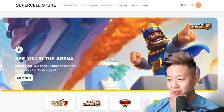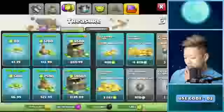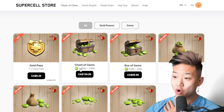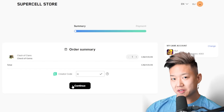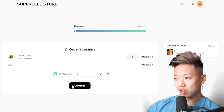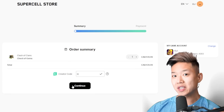What else can I buy in the Supercell store? Just gems — that's fair enough. In Clash of Clans it's the same thing as Clash Royale: $139 Canadian for 14,000 gems in the app, or 15,400 gems for the same price on the website. They're able to do this because Apple and Google take a cut, so by purchasing on the website, it skips the middleman and they can give you extra gems for the same cost.